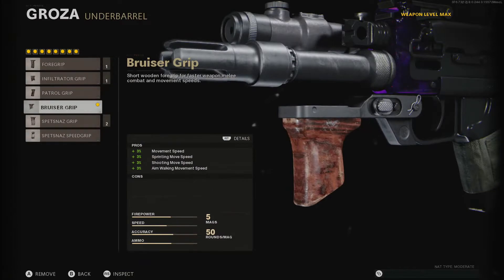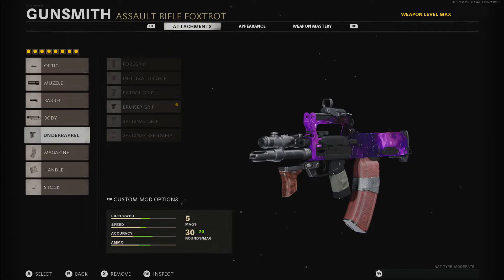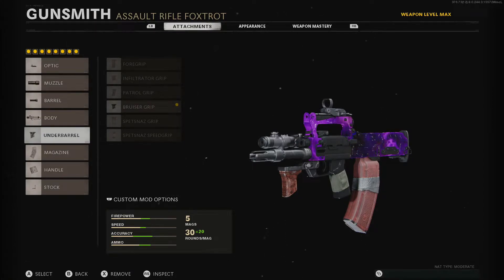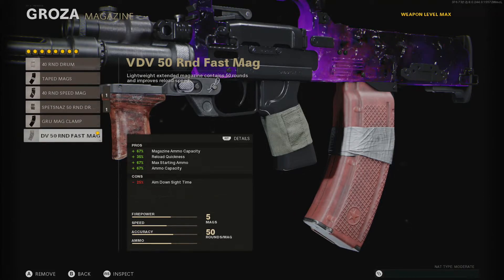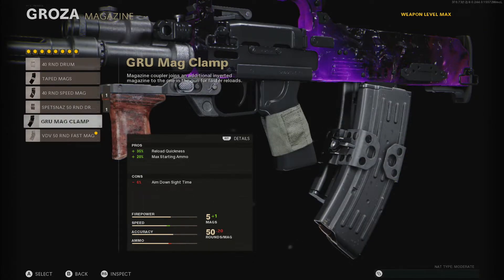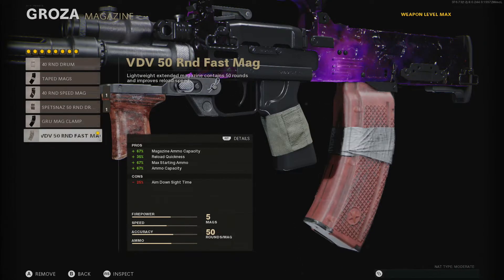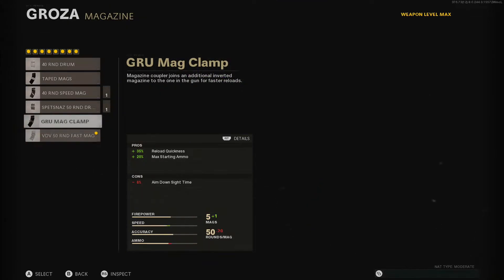Now I'm running the underbarrel, which is the Bruiser Grip, and it helps with a bunch of movement speed. I know it does look pretty ugly on this gun — I'm using Dark Evo and the magazine looks really gross together — but if you have a blueprint, hopefully you'll be able to change those up and make them matte black or something. Sadly they do look like that by default. Then I'm running the magazine, which is the VDV 50 Round Fast Mag. It's the fastest magazine there is and it's also 50 rounds, which is the most ammo available on the weapon. You could switch it up for the other option at the expense of six ADS speed being added on, and that's actually probably a good choice too. I personally wanted to have all the other improvements like max starting ammo.